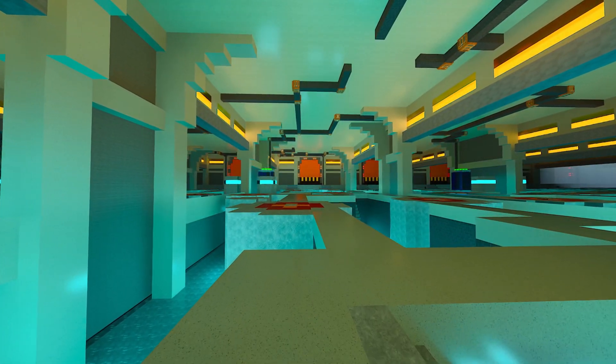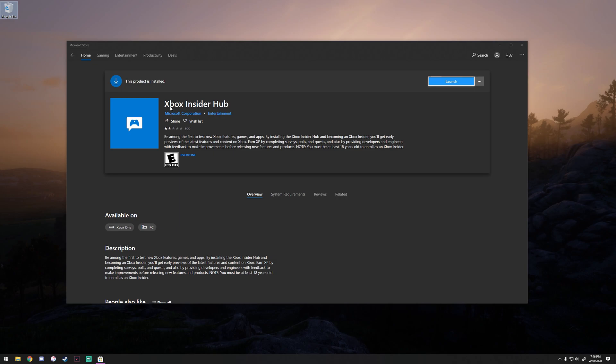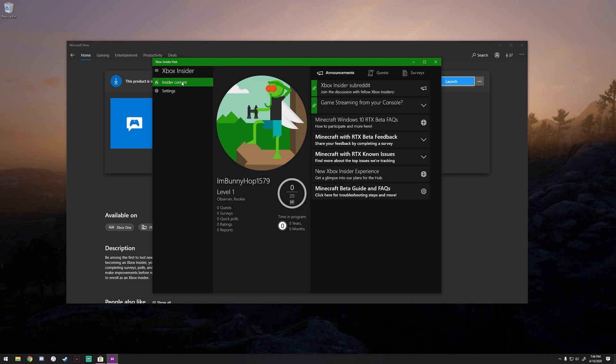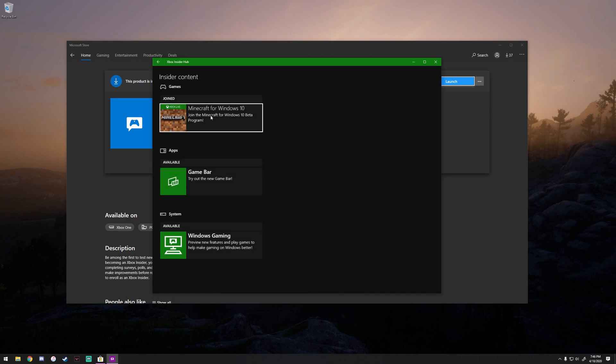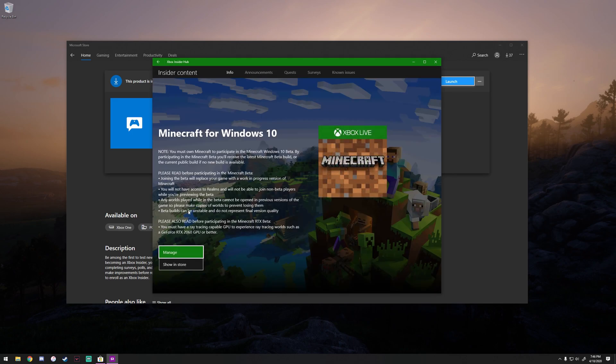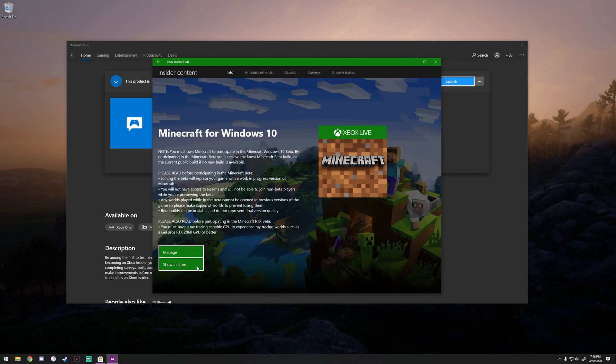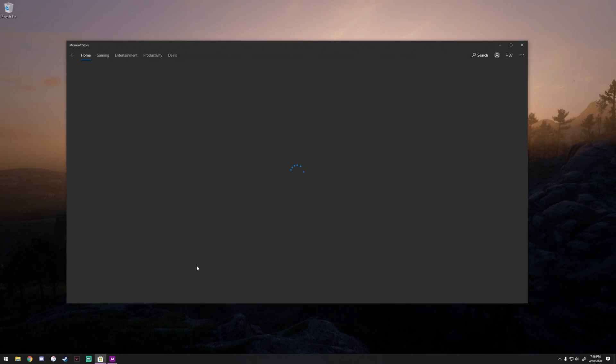Secondly, what you're going to need is something called the Xbox Insider Hub. Go ahead and download that and launch it. Once you launch it, you're going to want to go into the Insider Content, go over to Minecraft for Windows 10, and go down to Manage. You'll see that you can go into the beta program for the standard game, or Minecraft for Windows 10 RTX Beta — and that's what you want to get. Once you select that, go ahead and hit Done.